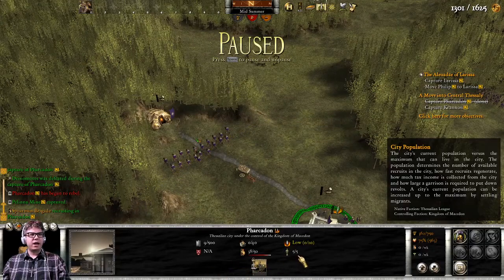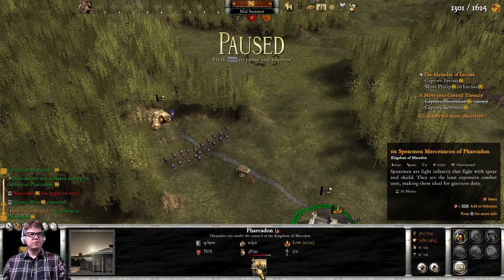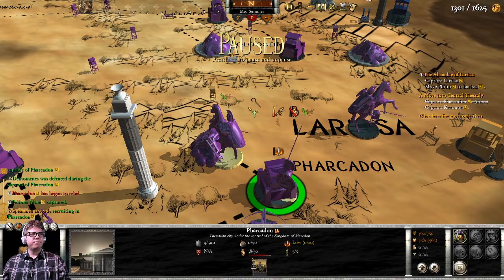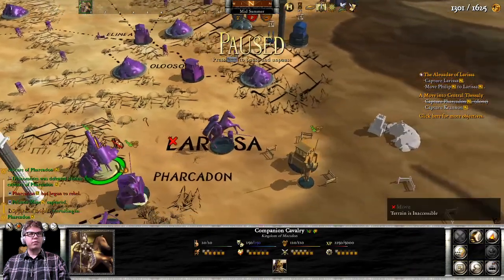How many more supply lines do you have? You're at max population — that's fine. I'm looking about supply lines. Three out of four. Commanding cavalry — you're doing great.